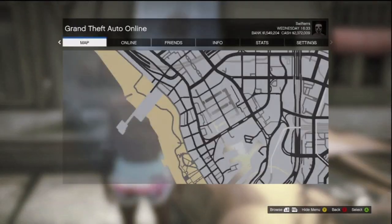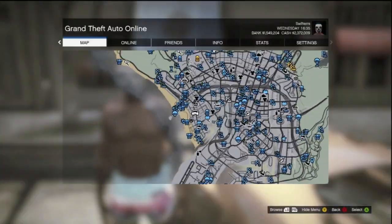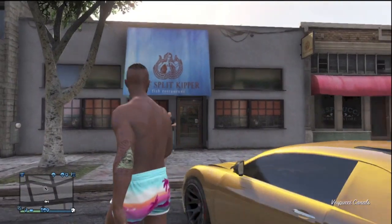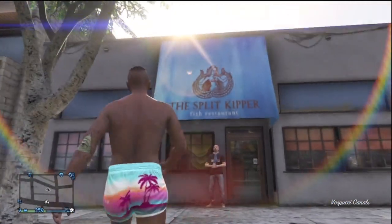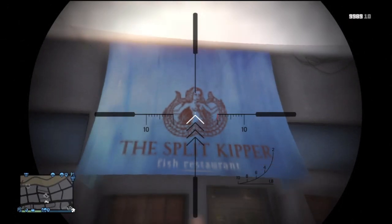If you'd like to check out this Easter egg for yourself, all you're gonna want to do is make your way over to this location on the map. It can be found on the west side of Los Santos. Once you guys are over here, you will clearly be able to see a small cafe titled the Split Kipper.